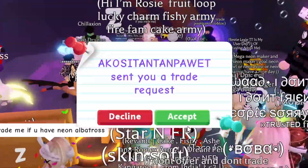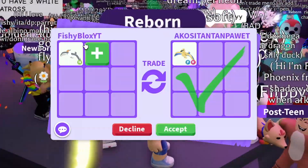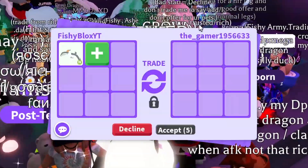We have Aiko now — they have a fly ride golden albatross. I don't think I would do that because I do have fly ride potions and I have like 20 golden ones already, so I'm gonna have to decline this one.